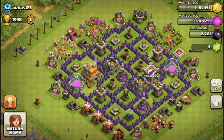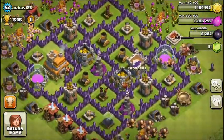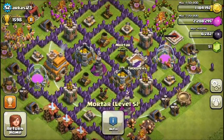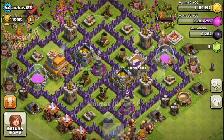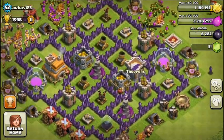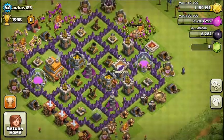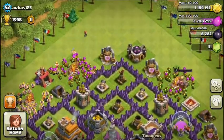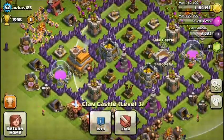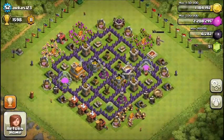Next up we have Archives 123 from the clan Troopers. This guy has a very nice Town Hall 7 upgrading into Town Hall 8, though it's a weird place to put his Town Hall. The main problem I have with this base is in the middle section where his wizard tower and mortar are — you can double lightning them.